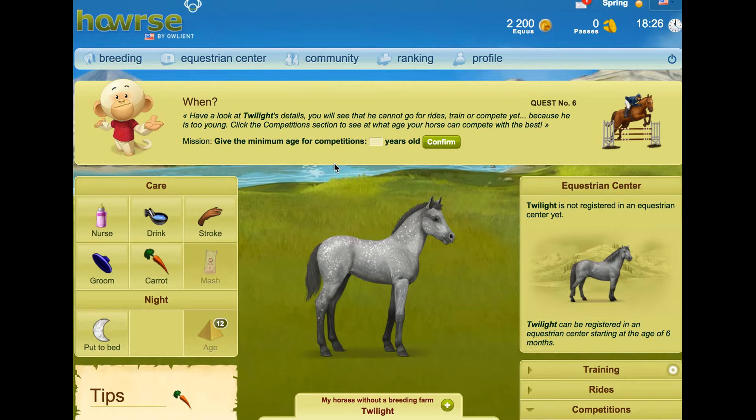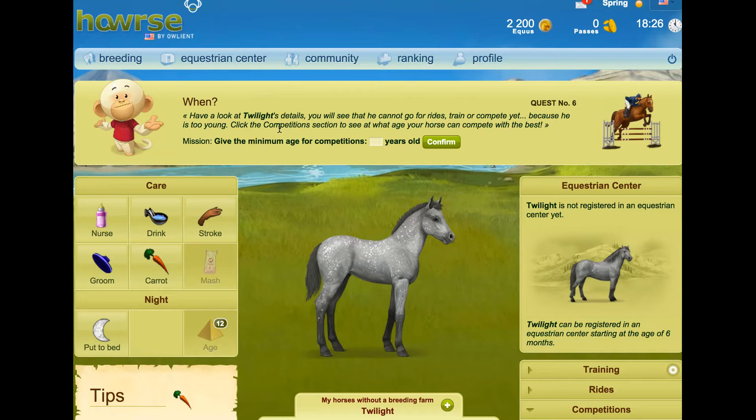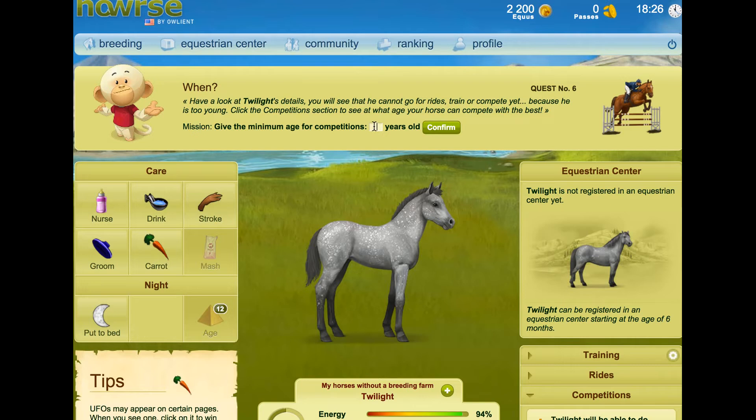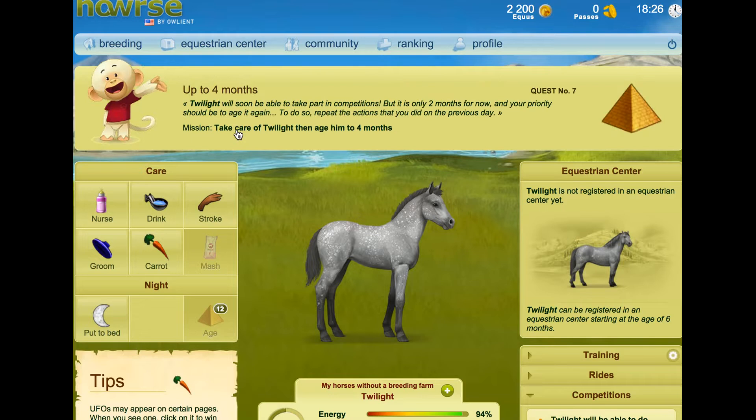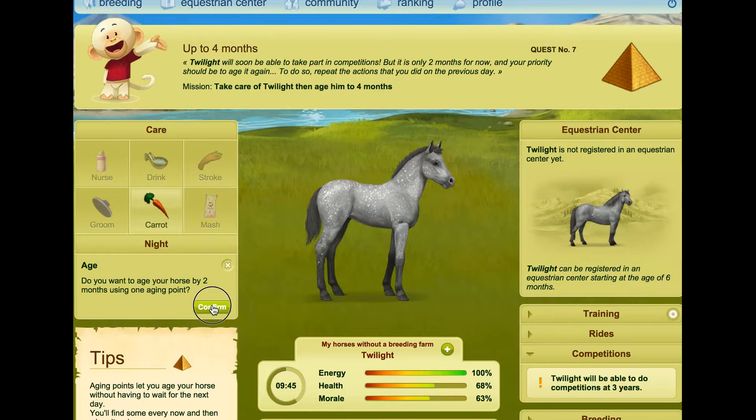Have a look at Twilight's details — you will see that he cannot go for rides, train, or compete yet because he is too young. Click the competition section to see at what age your horse can compete. I already knew that. So here's the minimum age for competitions: three years old. Congratulations — the horse can indeed take part in competitions starting at three years old. You still have a little more work to do before you get there. Twilight will soon be able to take part in competitions, but is only two months old for now and your priority should be to age it again. To do so, repeat the actions you did on the previous day. Mission: take care of Twilight then age it to four months.